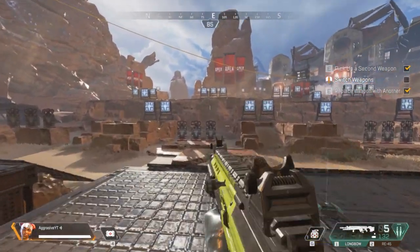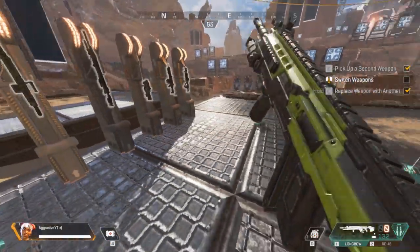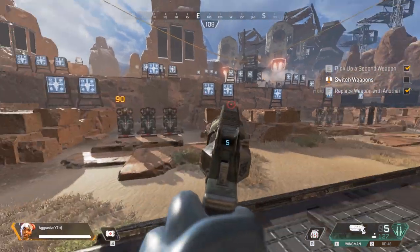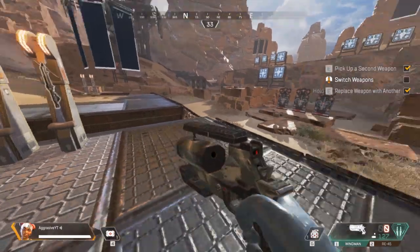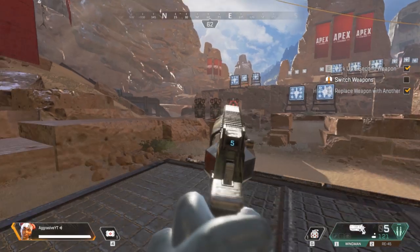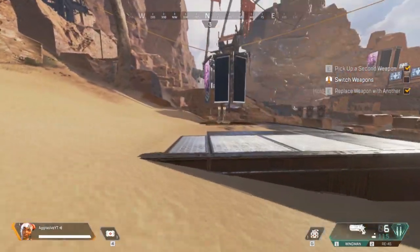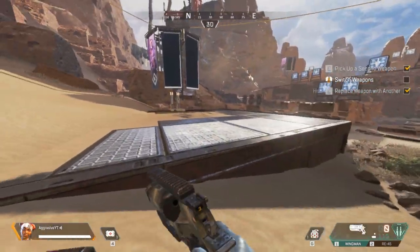The Longbow sniper rifle — no recoil, of course. You'll be fine. The Wingman — I absolutely love this gun; it has so much potential for frag montages. I once got a random kill from like 200 meters away, it was so much fun. That covers the recoil patterns for this gun — it has no recoil as such, just a huge kick, so just compensate for that kick.